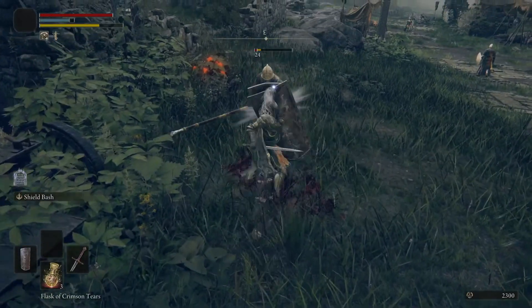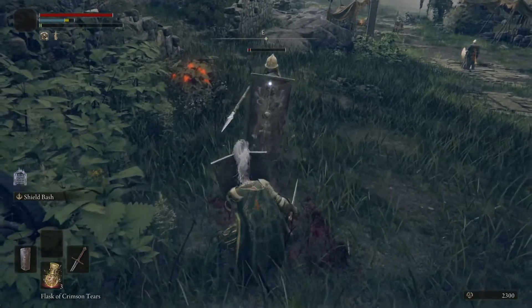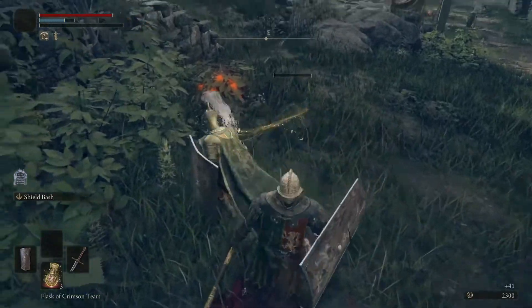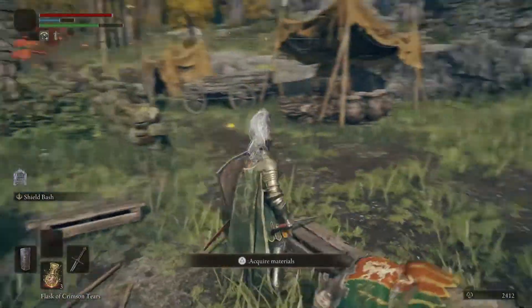Today we are going to walk through the mechanics of how to do a shield bash. This can be very effective when it's combined with a light attack, but there's some other stuff we're going to look at.